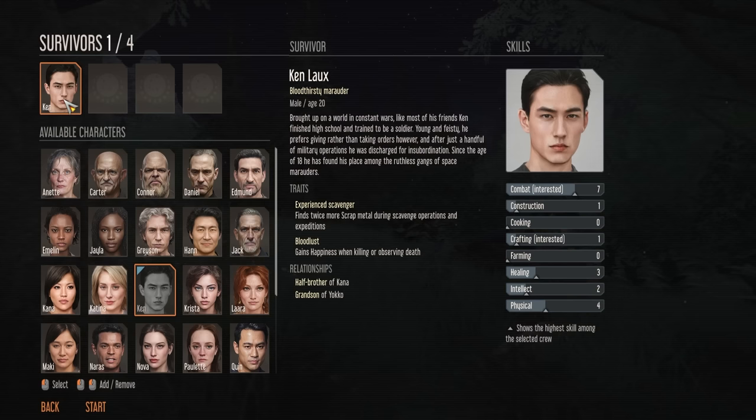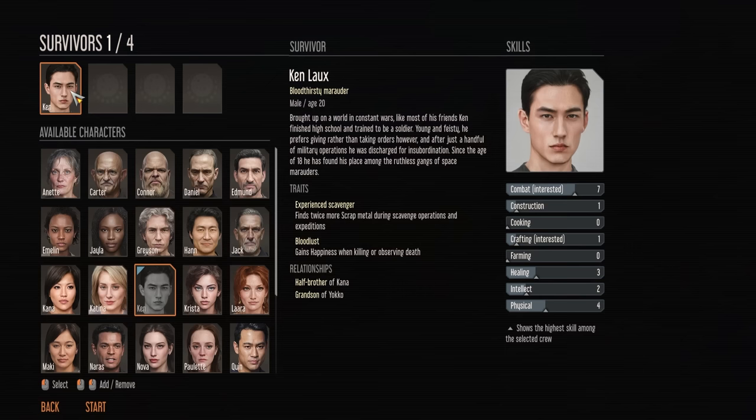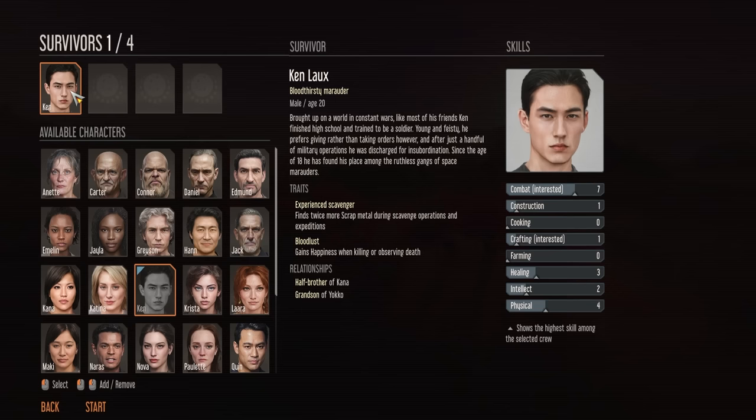The first guy I really like is Ken. When you are scavenging, he will gather twice the amount of scrap metal that anybody else will, and this is something you'll be doing quite a lot in the early part of the game. He also has the trait of bloodlust where he gains happiness when either killing or observing death.